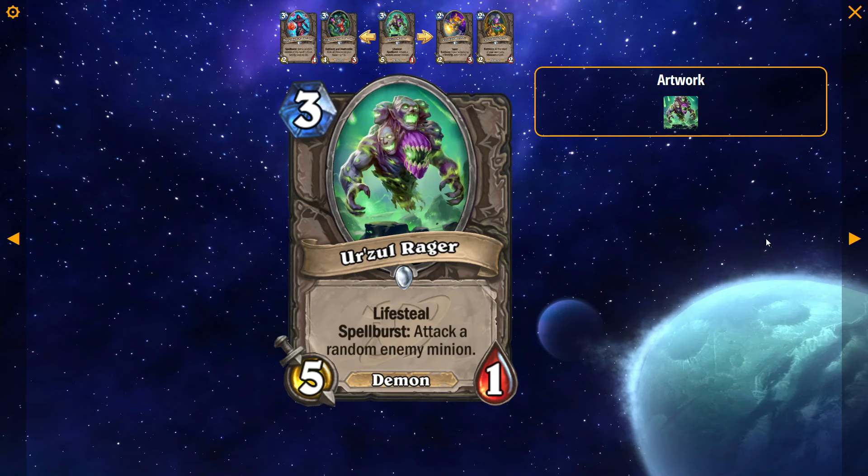Urzul Rager: 3 mana, 5/1 Demon, Lifesteal, Spellburst — attack a random enemy. I mean, this card's kinda not that good. It's just like a meme pack filler card. There's a 3 mana Nature Spell in Shaman — Lifesteal, deal 5 damage to a minion — from Un'Goro that's been buffed twice, used to be 4 mana deal 4, now it's 3 mana deal 5. That card doesn't see any play. I don't see Urzul Rager doing anything ever. It's probably good off Kil'jaeden because it'll be like a 7/3 at minimum, but it's not that great.